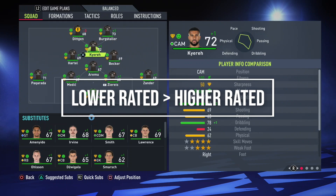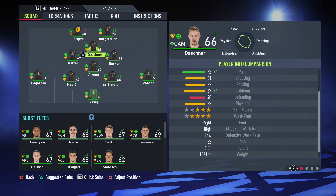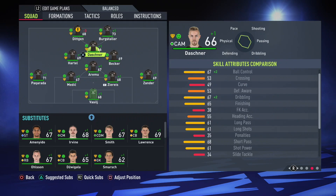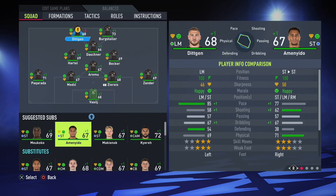One thing I've started doing in my St. Pauli career mode is to play players I like to use instead of always picking the highest rated ones. I've started paying more attention to how each player performs in game. When I notice a lower rated player is performing better than a higher rated one, I give the lower rated player a chance in the starting lineup to prove himself. If he performs well for a few matches, he stays. If not, the higher rated player gets another chance. This makes the career mode more realistic — you're picking players who are in better form.